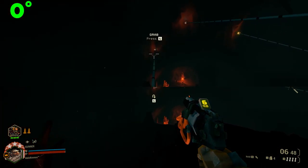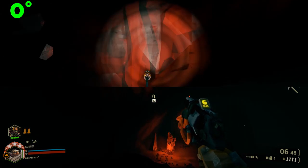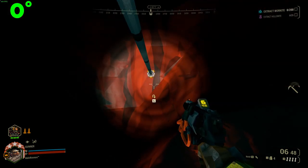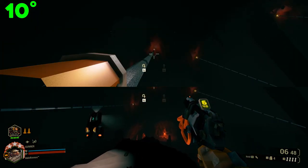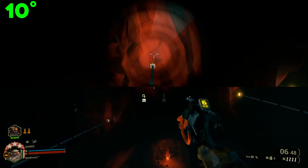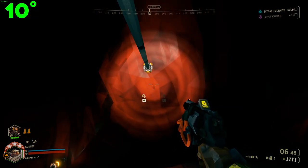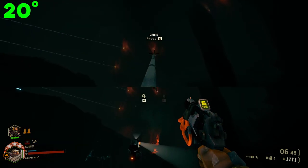Immediately on the 0 degree angle zipline, we can see that we're able to rise above the zipline and repeatedly grab on and lower ourselves back onto it. However, if we jump off before we lower back down, we can get a little bit further, and with the airstrafe speed being faster than the actual zipline movement speed, we can effectively ride a faster zipline by just floating above it.